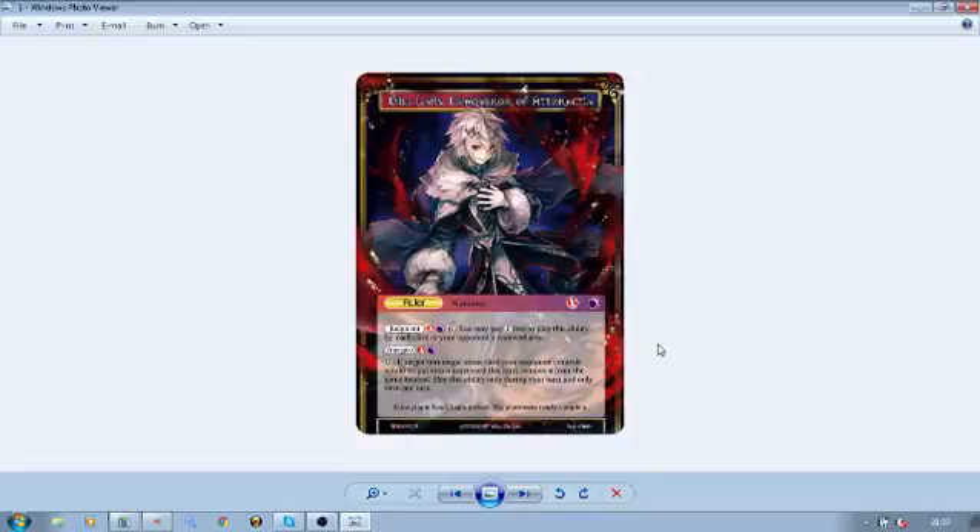He's got a weird sort of mechanic that kind of blends Alisaris and a little bit of Dark Alice as well — I think that's the best way to describe it. He is the darkness and fire ruler. His judgment costs at least eight: one fire, one dark, and six void, but you may pay one void less to play this ability for each card in your opponent's removed area.